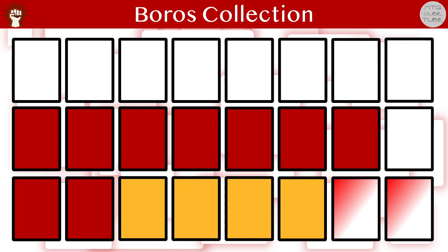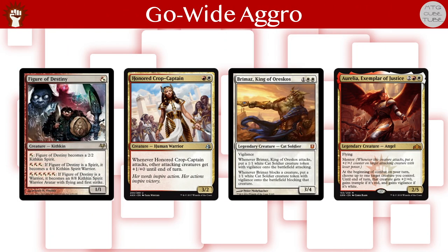After that we will choose the strategies for Simic and Gruul, and for those we will use a different approach than for the other guilds. The strategy for Boros is Go Wide Aggro, which basically means aggressive creatures, token makers, and ways to make sure that those creatures can keep attacking even when opponents try to gum up the battlefield.